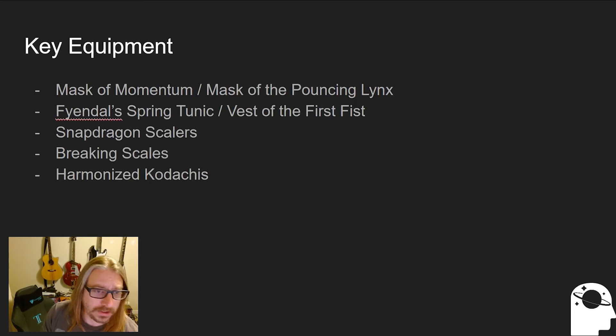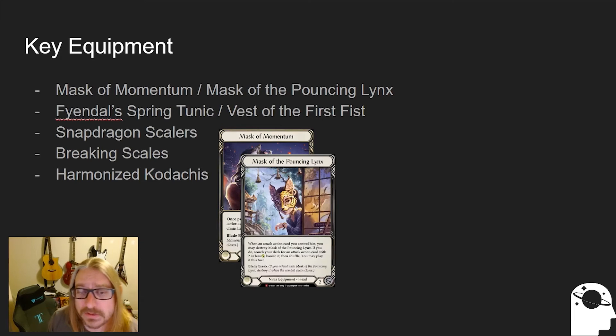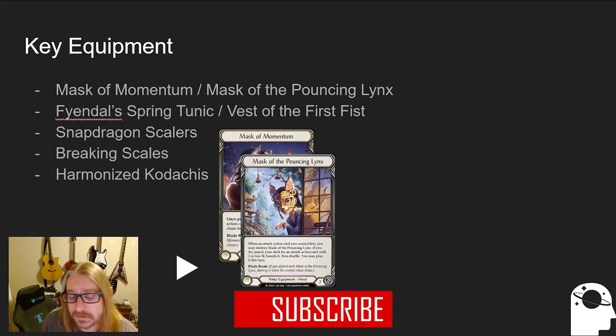Now I'll talk about some of the key equipment. Mask of Momentum is probably the core of a Katsu deck. This is a bit of a higher dollar card, so I put in some alternatives — but if you asked me which one legendary piece to get if you really like Katsu, it would absolutely be Mask of Momentum. If Mask of Momentum isn't on the table, Mask of the Pouncing Link is a very affordable card that also works and allows you to go fetch a card with power two or less — yet another way to complete your combos.